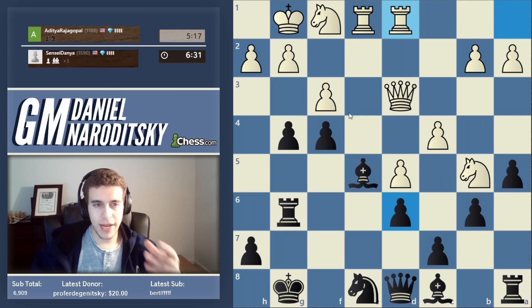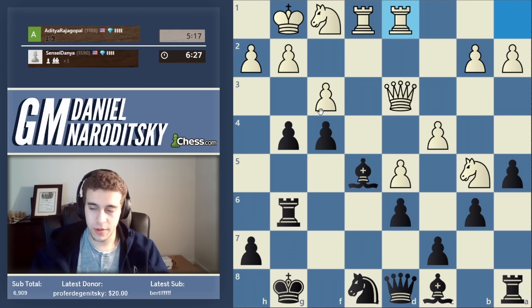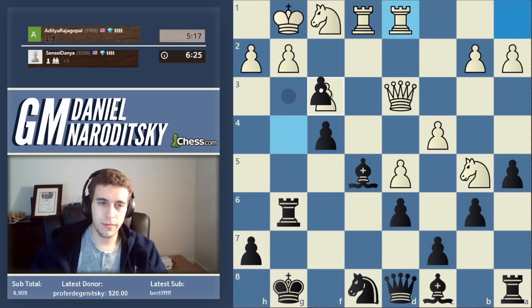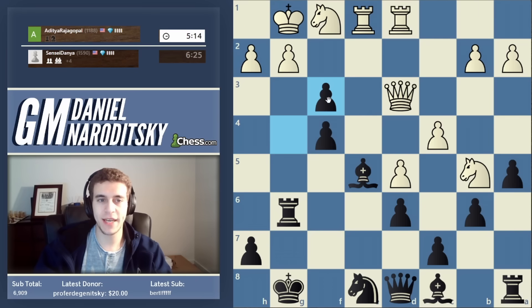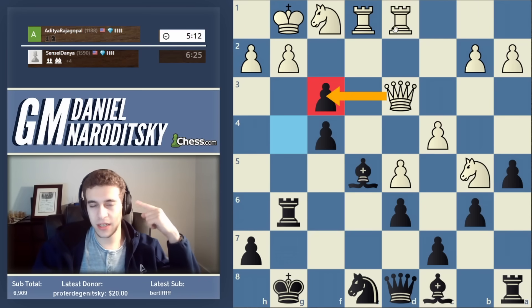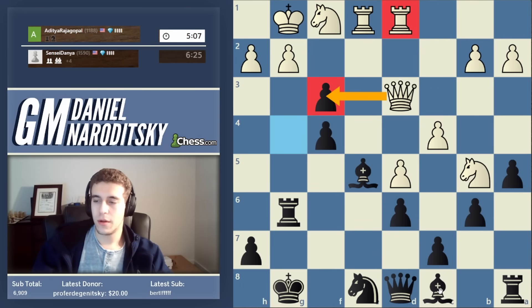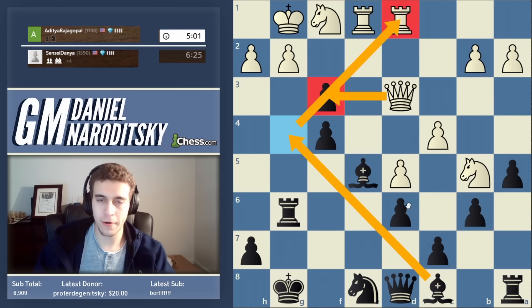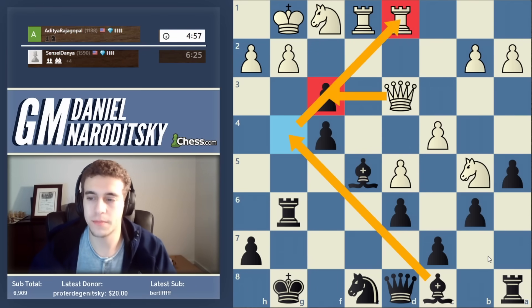Now we can take on f3, but we do not have to rush. Actually, after queen takes f3 — rook and queen on the same diagonal — we have a bishop. Where do we put it? We put it on g4, pinning the queen to the rook. We win another exchange, we are up a rook, and then the g-file is open. So the game is over.